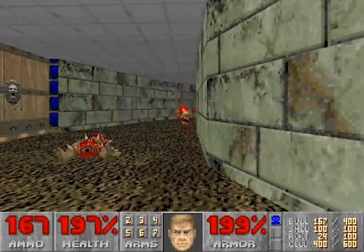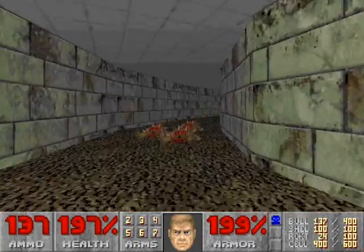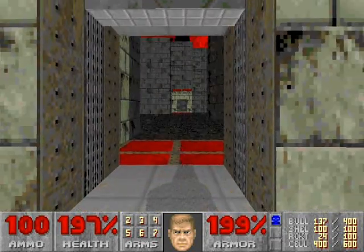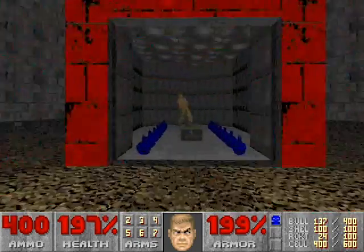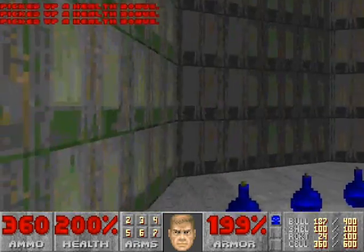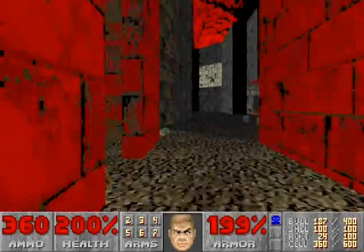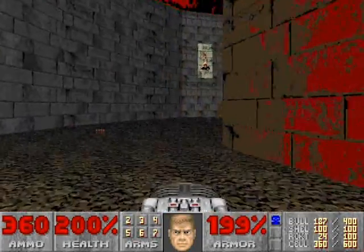Now this blue door we'll skip for right now and will come back when the map is almost over. For right now we'll open up the door on the right. These four teleporters will all take you to the same room. But be careful — this Baron will open up. This is the most annoying part of this map: we have to open up these four walls around us with corresponding teleporters, and we have to go find those.